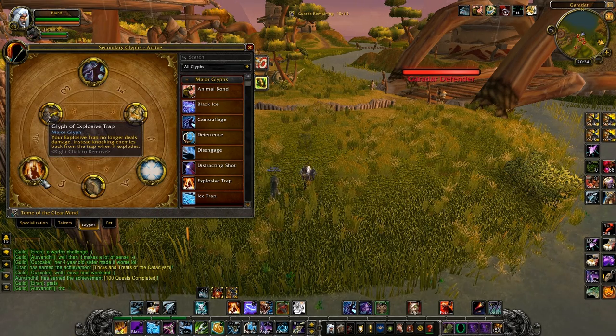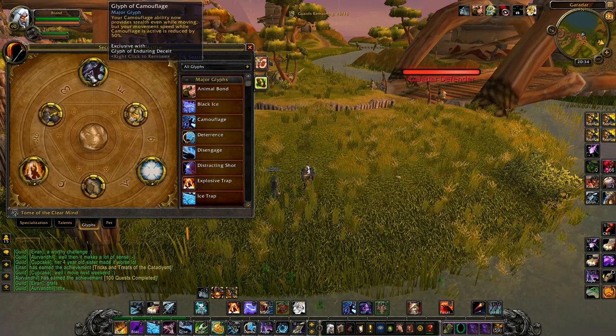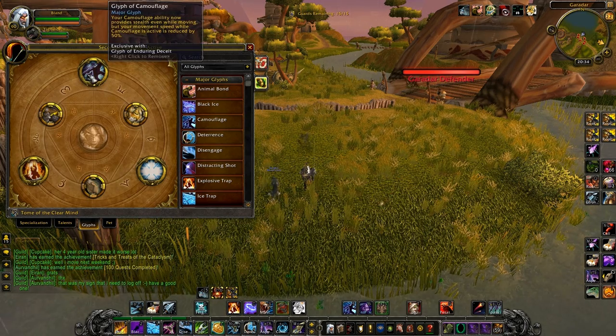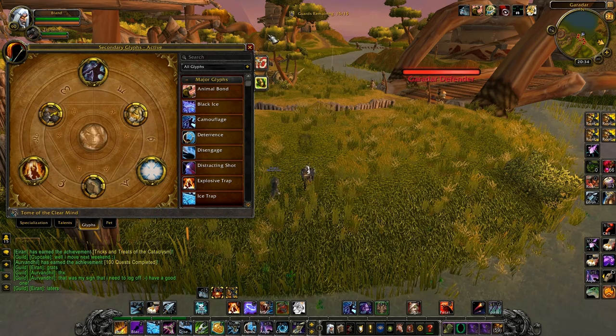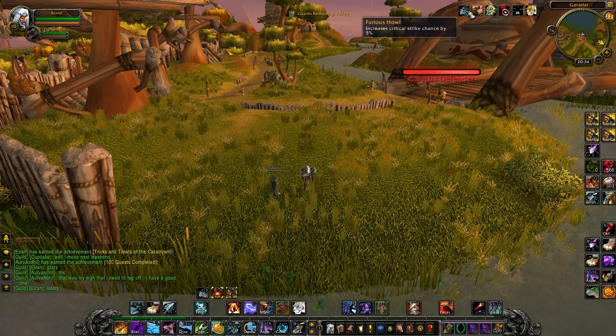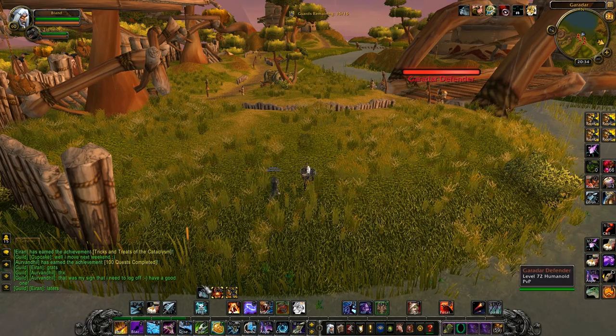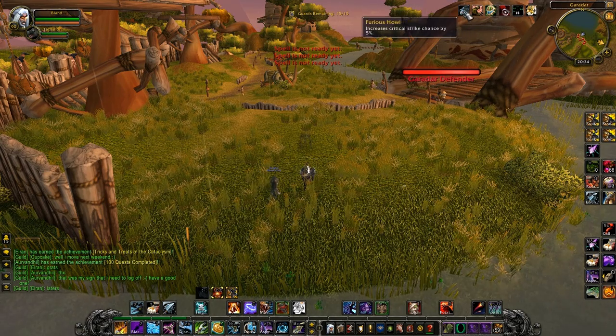Explosive Trap is still an awesome ability to use for kiting and surviving. Camouflage is great — mostly in Battlegrounds but still awesome in Arena, as you can get a nice opener. Minor Glyphs don't really matter. For Pet, you should use Wolf because it gives 5% crit, and it's permanent now — even if you don't manually activate it.